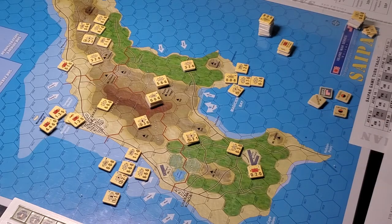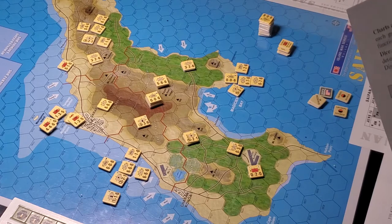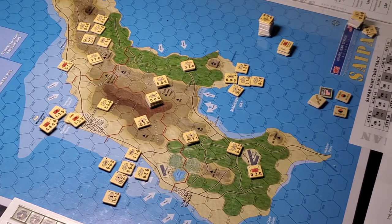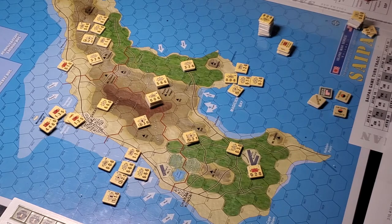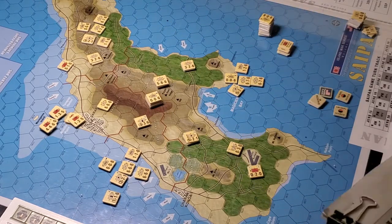During the standard sequence of play — you do your bombardments first, then it's move, combat, exploit. In the landing phase, we're going to drop one wave in the movement phase, and then another wave in the exploit phase. And then there's an exploit phase reserve — a third wave that can come in, subject to stacking limitations.